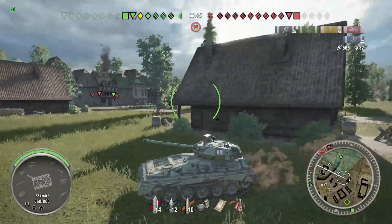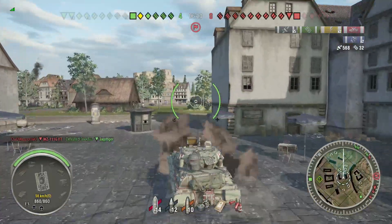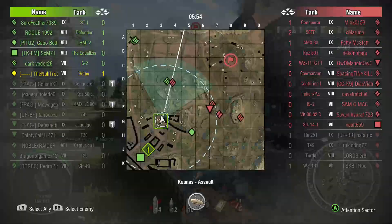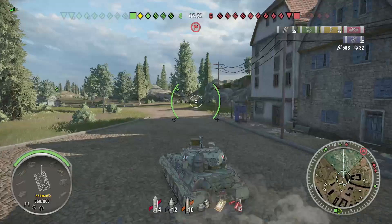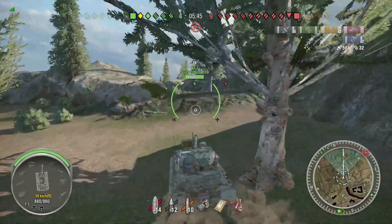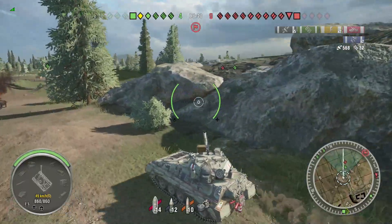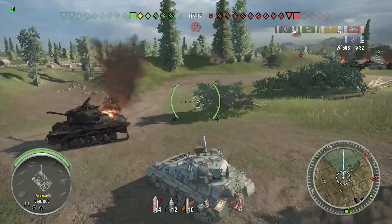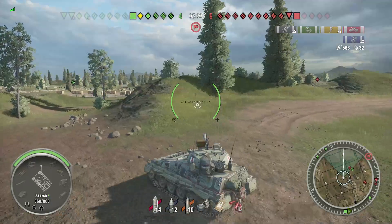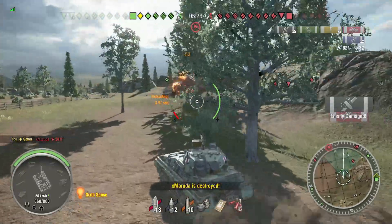And this tank is slow. I'm going 57 km/h, and any time I turn, I go even slower, and this thing turns slowly. Its engine was nerfed from the PC version, which kind of upsets me. The engine power nerf is going to affect everyone — four less horsepower per ton on each and every single one of these light tanks. So you're slightly slower than PC, which makes you slower than all the other light tanks here on console, because all the other light tanks have really, really good power-to-weight ratios.